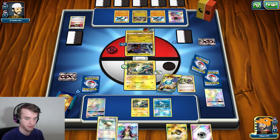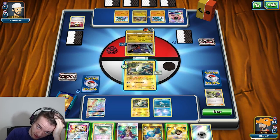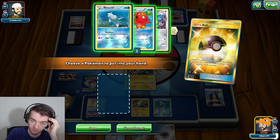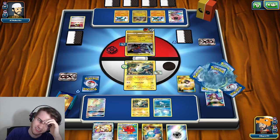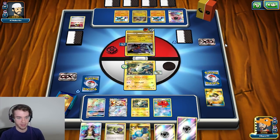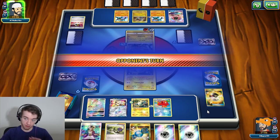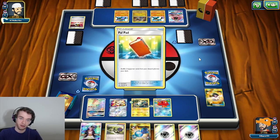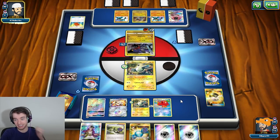I could bring up either Magnemite — they have free retreat costs, but I'll bring up the one with the Float Stone. I think I'll need Solgaleo in this matchup — he hits 160 so he's knocking me out too. I don't need the Float Stone. I'll get rid of the Guzma as well and get the Magnemite. Or do I go for Oranguru? I actually think it's better to go Oranguru. I have to go Oranguru or else I just fall behind. Let's hope for an Ultra Ball or a Magnezone — we got neither. I took a risk. I had to, and I completely stand by that.